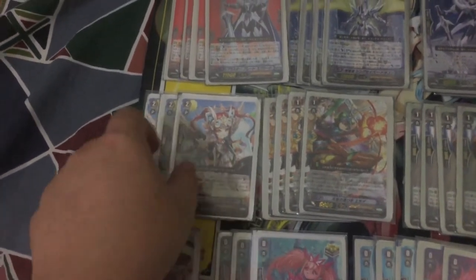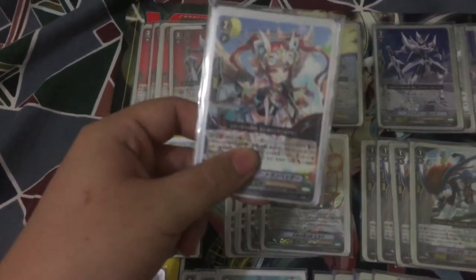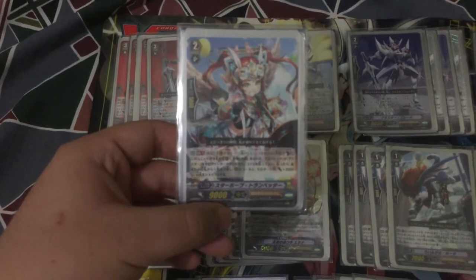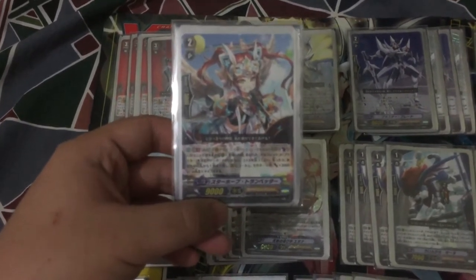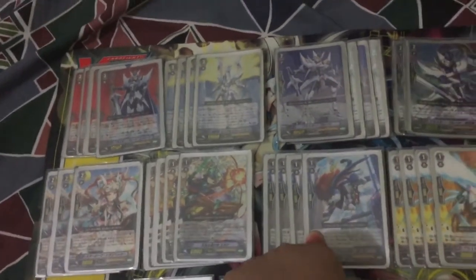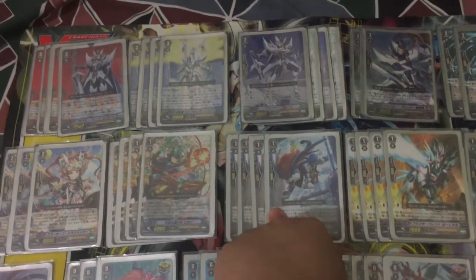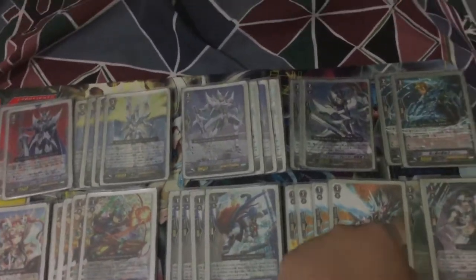Next, I run 3 Trump Panther. His skill is quite good: when this unit is placed on a Rearguard, you may pay the cost — Counter Blast 1 — and search for 1 Grade 1 or higher Vanguard unit, and it gets plus 3k. I normally will use it to search for Blaster units, or to call more Blaster cards, or to use for unflipping.